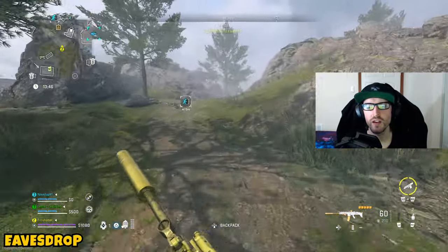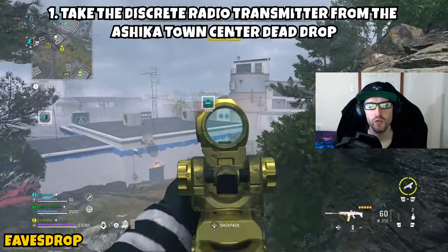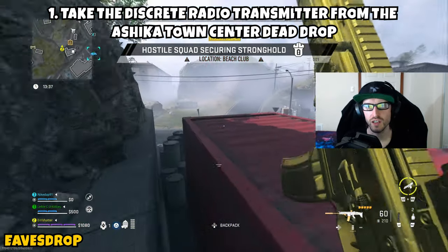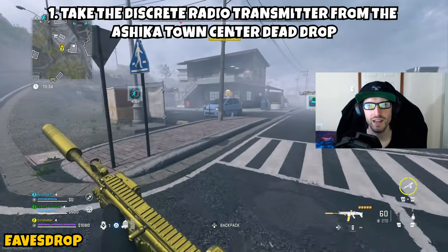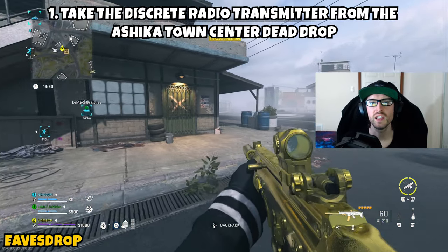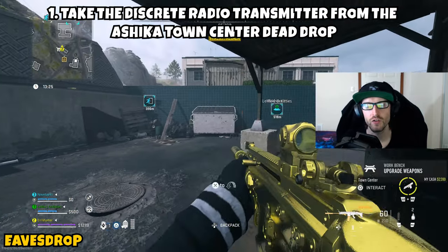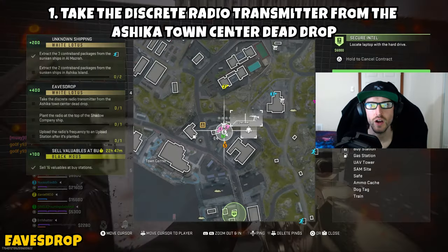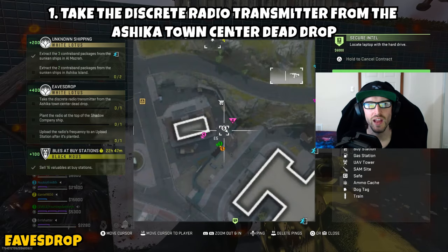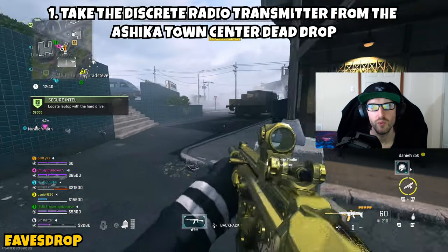Next up we have our last and final mission: Eavesdrop. This is a three-parter taking us to Ashika Island. Part one asks us to take the discrete radio transmitter from the Ashika Town Center dead drop. Infill, open your tac map, and identify where the waterways entrance is in the town center area. To the left is the science center, and between that and the gas station is where the dead drop is located. Head to that town center dead drop, open it up, and take the discrete radio transmitter. Part 1 complete.